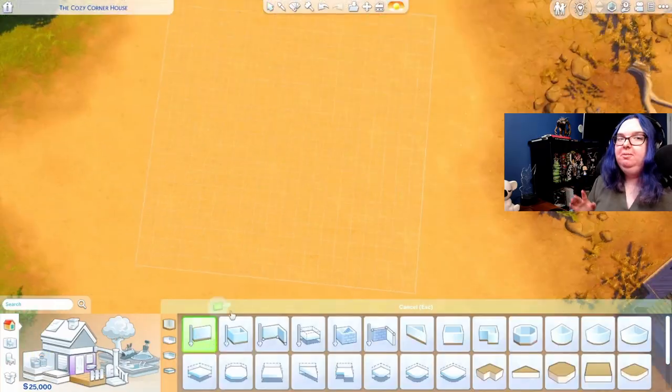Howdy simmers, today I have a speed build for you. For context, in the last part of my Cardigan Legacy series — episode 13 — I mentioned that I wanted to move the Cardigan family out to Chestnut Ridge as kind of a birthday present for Daisy, because in the next episode Daisy is going to become a child, and child Sims can actually ride horses. So I figured it'd be a nice thing to move them out of San Sequoia, and I built them a little ranch out in Chestnut Ridge.